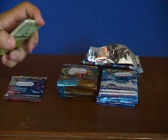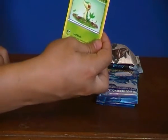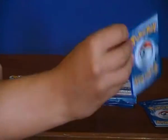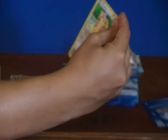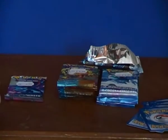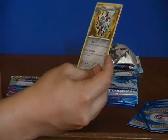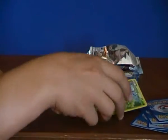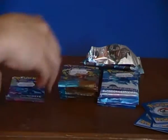So the first card is a Snivy, the second card is a Blitzel, third card a Tepig, fourth card an Energy — Leaf Energy, fifth card a Joltik, sixth card an Odino, seventh card a Dewut, eighth card a Clang, ninth card a Pig Knight, tenth card a Saucebook. That's the first booster, whatever you want.